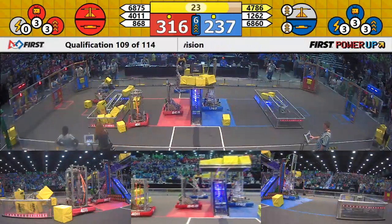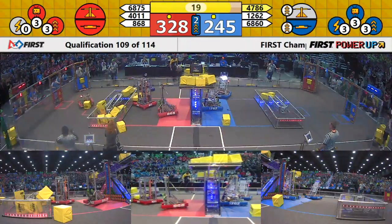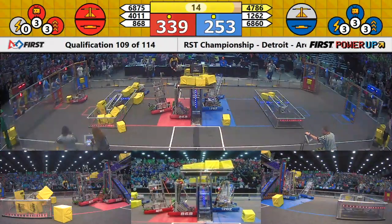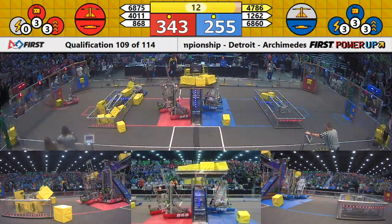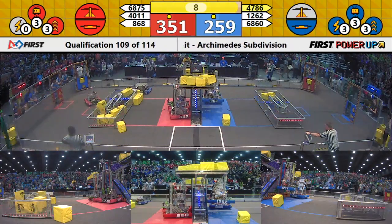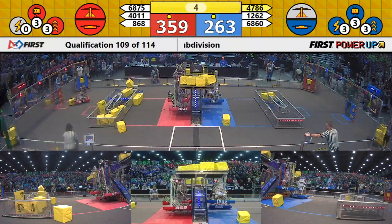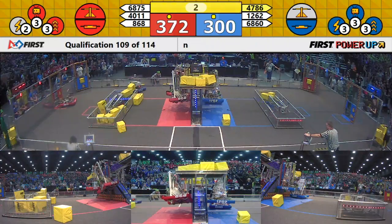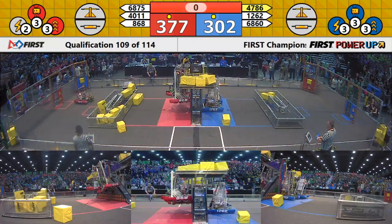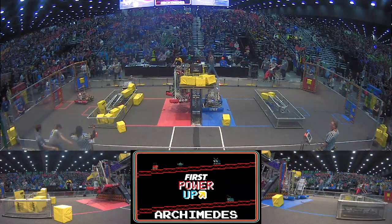As we enter our endgame period, robots are preparing to climb, and the Blue alliance uses a boost power up to double their points per second from their switch. Tech Hounds is hooked on for the Red alliance, and the Stags are hooked on for Blue. The Stags bring themselves up for a 30-point climb. With five seconds remaining, Pi Robotics and Tech Hounds also climb for Red successfully. The Red alliance then faces the boss in the final seconds of the match.